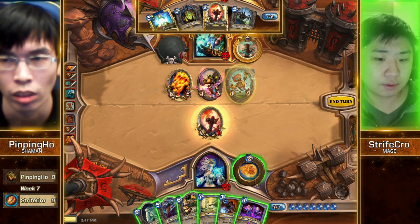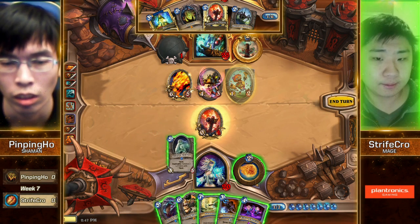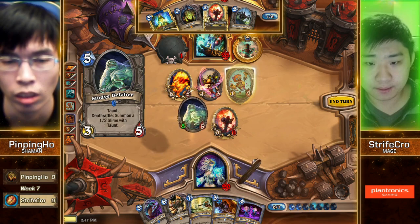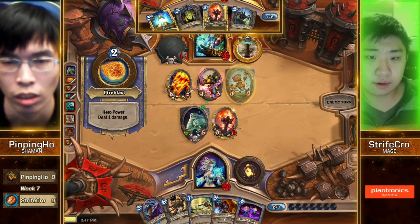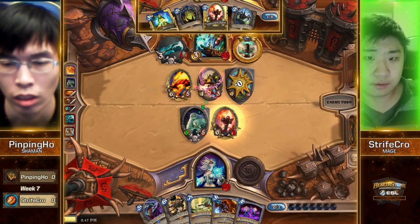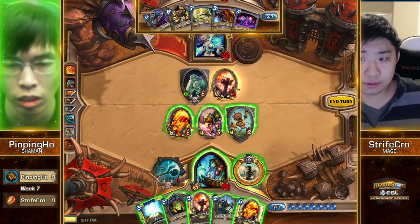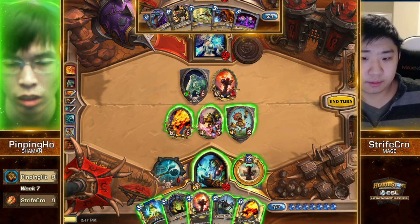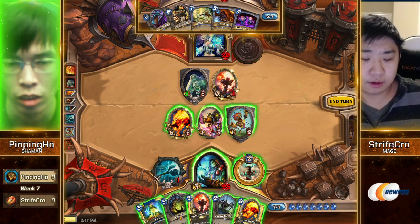He is staring down a pretty tough board to deal with. He needs to somehow maneuver this game in a way that Flamestrike catches him up. He's going to Sludge Belcher now, and he's going to get rid of the bubble instead of pinging the Fire Elemental. I guess he doesn't want the buff from Power Mace to translate over to the Annoyatron. There's so much damage here — let's calculate real quick.